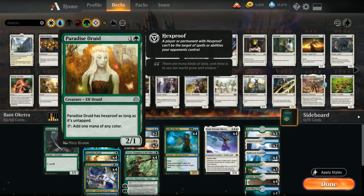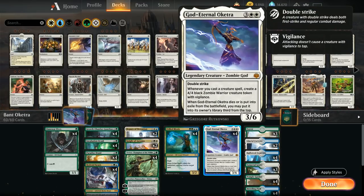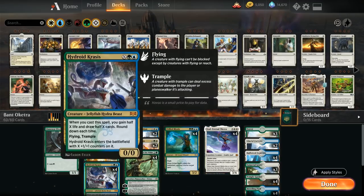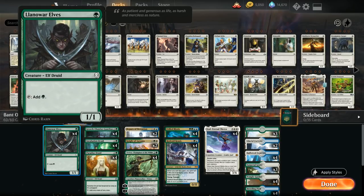Most of the deck consists of creatures, so they will all trigger Oketra to help us make those 4/4s. And whenever Oketra dies or is put into exile from the battlefield, we can return it into our library third from the top so we can cast it once again. Starting out with the 1-drops, we've got the full 4 copies of Llanowar Elves, a creature that helps us ramp into Oketra — perfect for the deck.